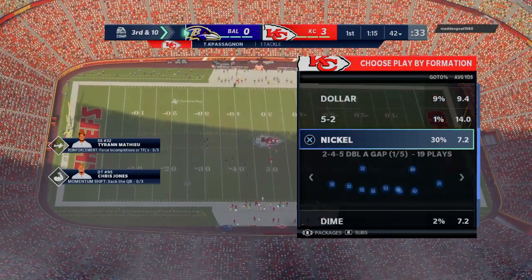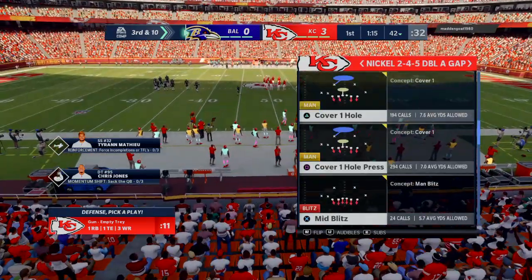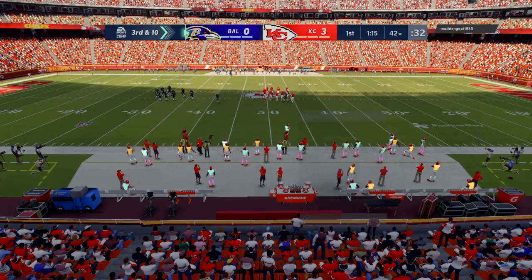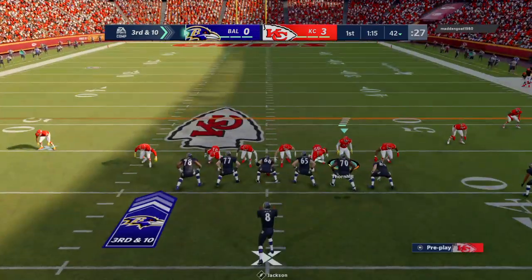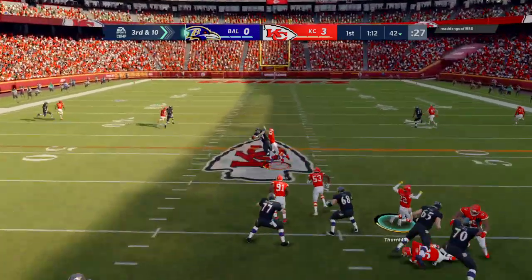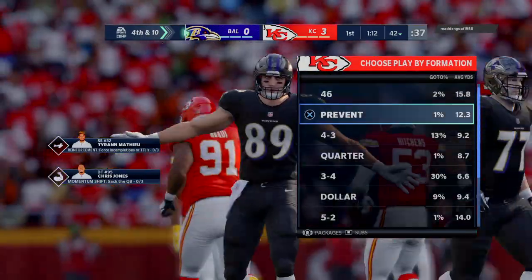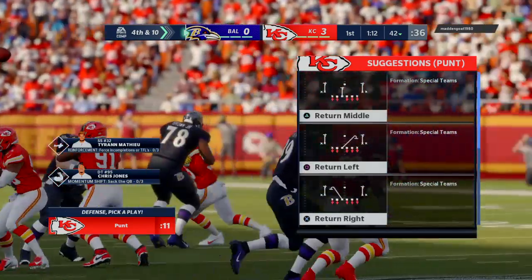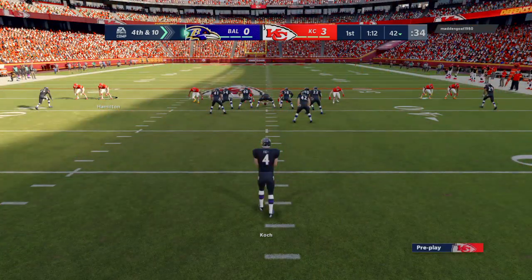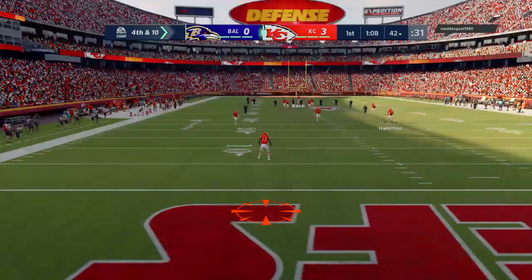As soon as he got outside the pocket, you'd think he was going to take off and run for yardage. But with these quarterbacks who can move, defenses want to keep bodies in front of them, and I think that discouraged him from taking off. It made him try a pass downfield that fell incomplete — he had a defender right there to force it to the ground. Fourth down coming up, and the punter Cook sends it away.